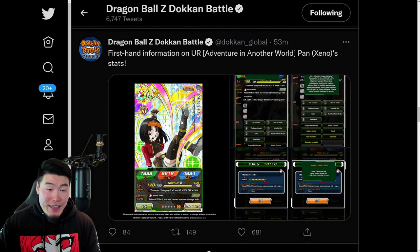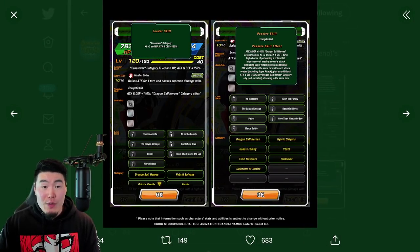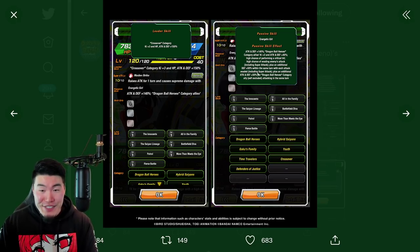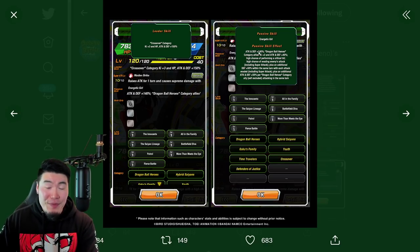Now we have the Xeno Pan, and I gotta say she is also mad broken — I think better than Trunks — mainly because she's going to be viable on teams outside of Dragon Ball Heroes. Her Leader Skill is Crossover Category, Ki+3, HP, Attack and Defense +150%. Her Passive is Attack and Defense +140%, plus Dragon Ball Heroes category allies Ki+3, Attack and Defense +40%. So she kind of does everything — or, well, a lot of things. She's getting the base Attack and Defense +140%, which is good, and then she supports Dragon Ball Heroes allies with Ki+3 and Attack and Defense +40%.